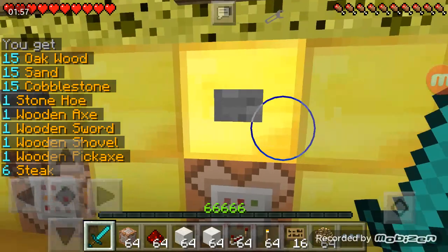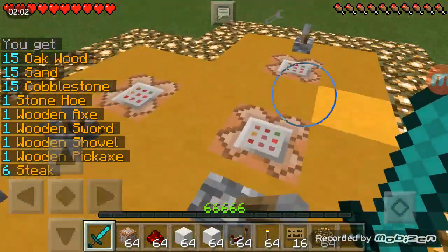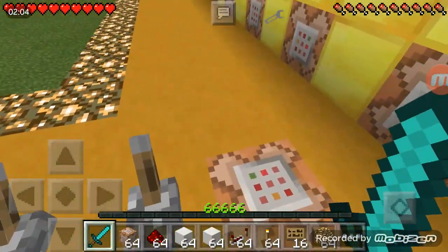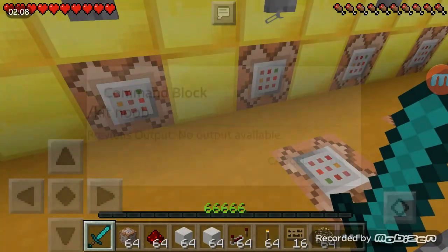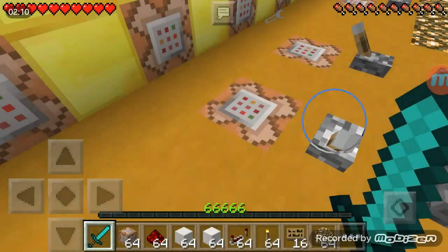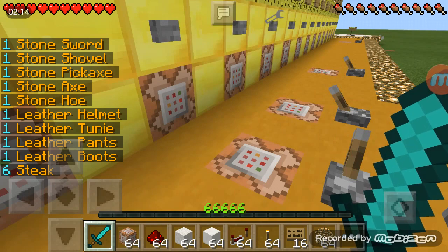Next is /kit — for example /kit noob or /kit diamond with armor. Kit noob gives you: 15 wood, 15 sand, 15 cobblestone, a stone hoe, wooden axe, wooden sword, wooden shovel, one pickaxe, and steak.